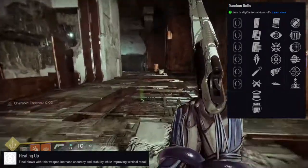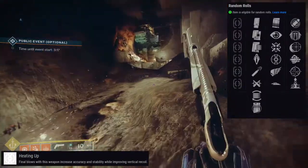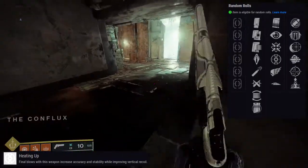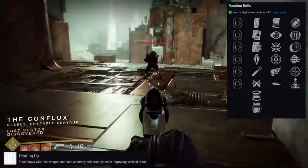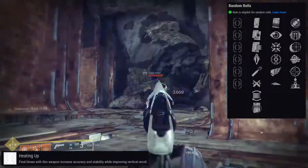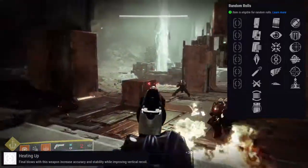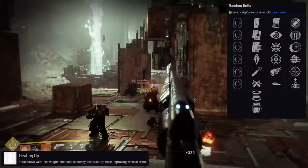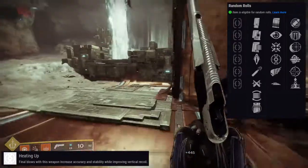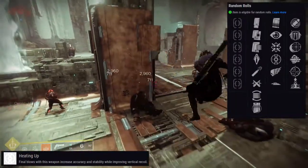Slideways partially reloads the magazine and temporarily boosts handling and stability, but the boost is so short you really don't feel it. If you're asking what roll I would have wanted, easily killing wind. This is a push weapon — you're always running toward people — so killing wind boosts mobility, range, and handling for a short duration. Why would I not want that?